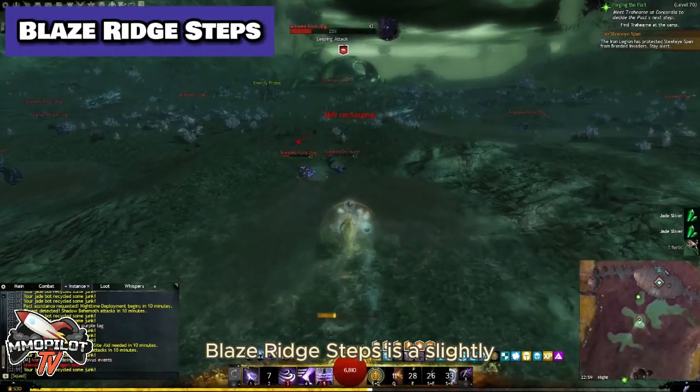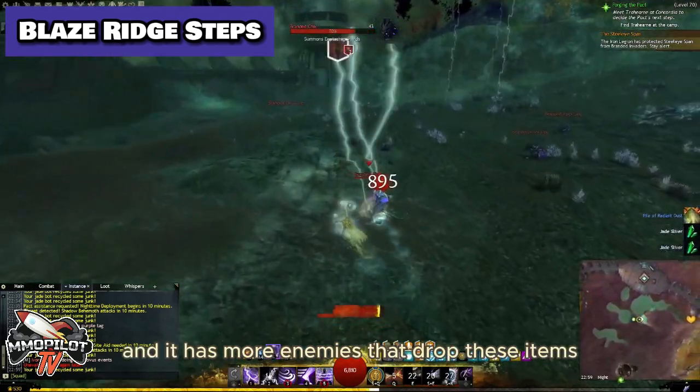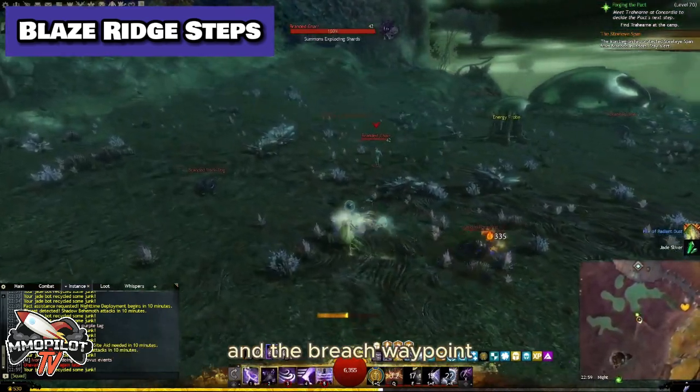Blaze Ridge Steps is a slightly larger zone than Iron Marches, and it has more enemies that drop these items. You can find them around the Blaze Ridge Waypoint, the Pit's Waypoint, and the Breach Waypoint.